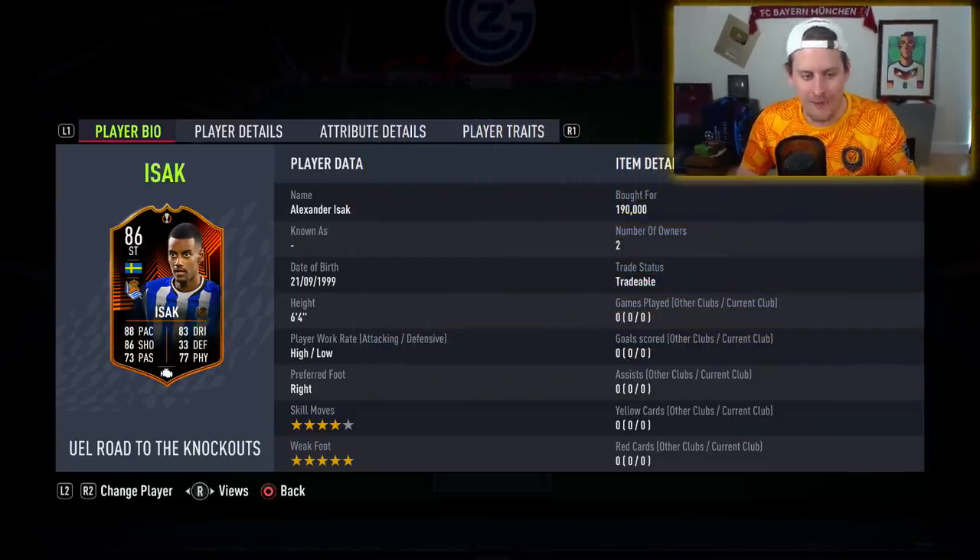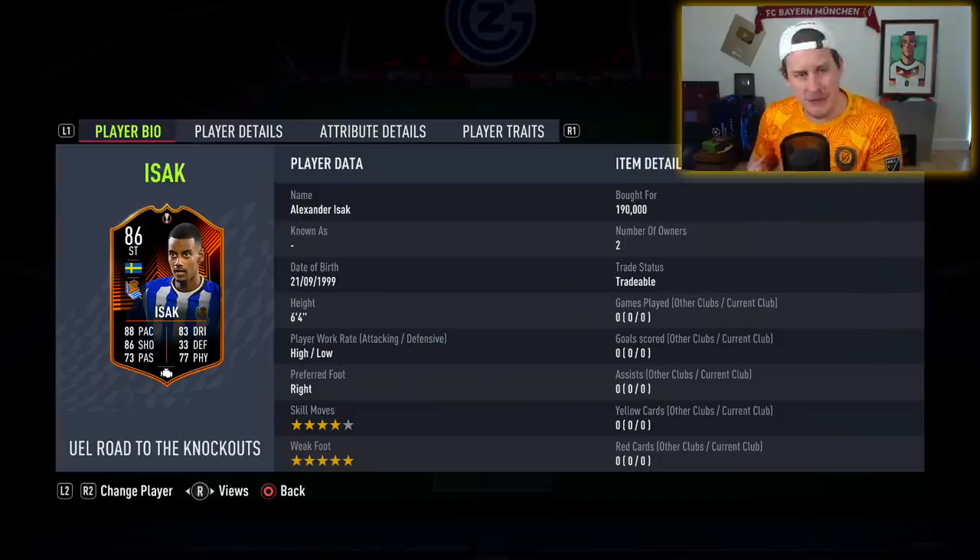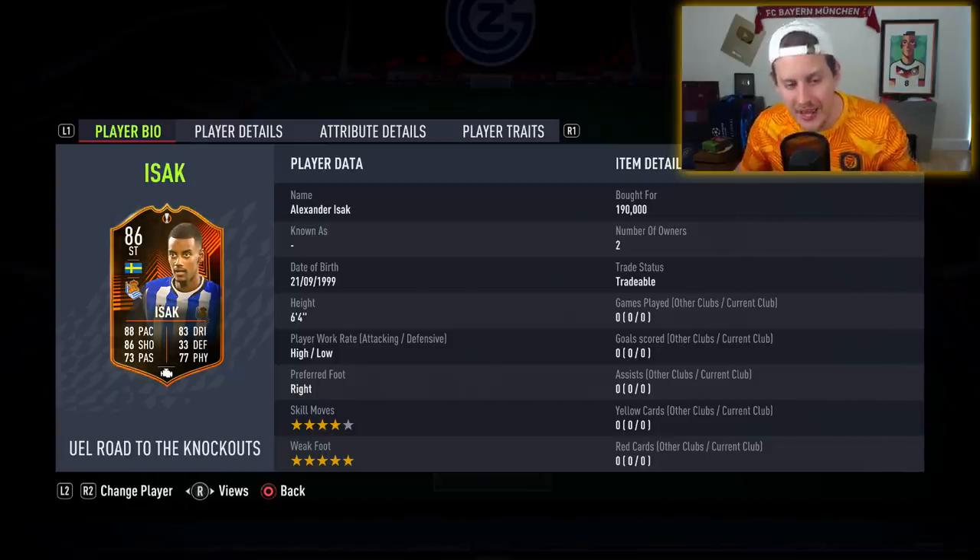Today we're focusing on a player I said I would delete FIFA if he didn't get a Team of the Week in TOTW number three — it is none other than Alexander Isak. The four-star skill move, five-star weak foot mad lad was an absolute monster in FIFA 21 and is one of the beloved channel legends — an Ibra regen of sorts. He has a towering height and a higher rated base card than last year, meaning his upgrade at 86 is pretty damn spicy. Today is all about the Swedish Fish, Alexander Isak. Smash like on the epi if you remember him from last year, and smash like if you want to see him get upgraded.